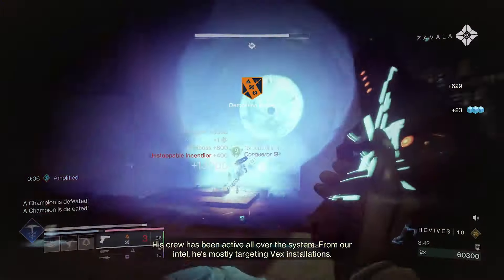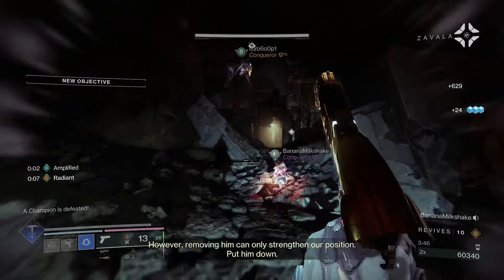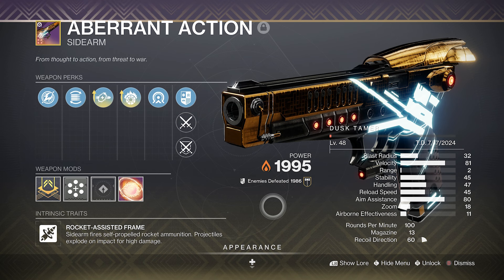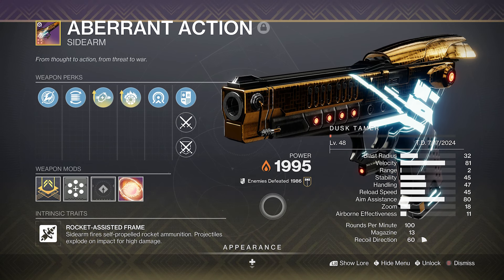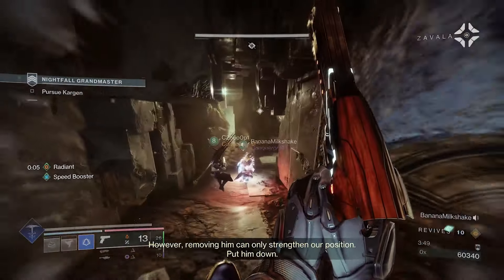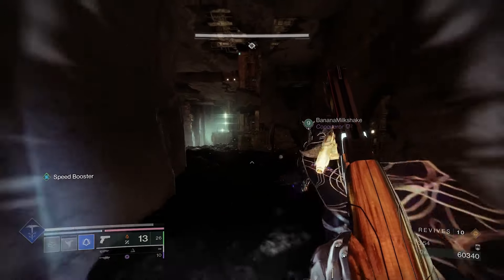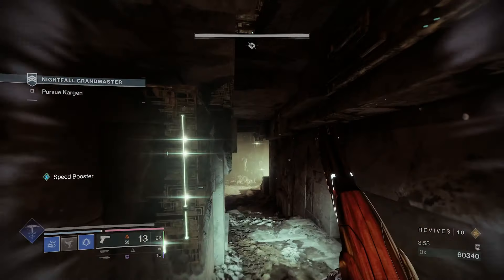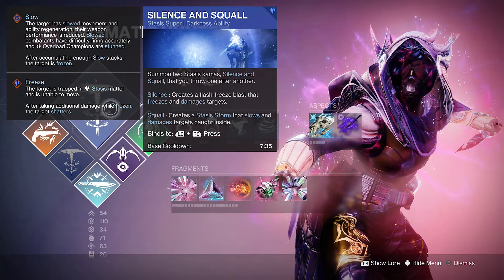For our second weapon, I run the Outbreak alongside one of the special sidearms. I went with the Avarant Action — it's easy to get and craftable, so you can get your perfect god roll. I went with the classic Incandescent plus Heal Clip, for more add clear and survivability while still getting all that damage from the special sidearm. This will be our go-to unstoppable weapon whenever we need it.